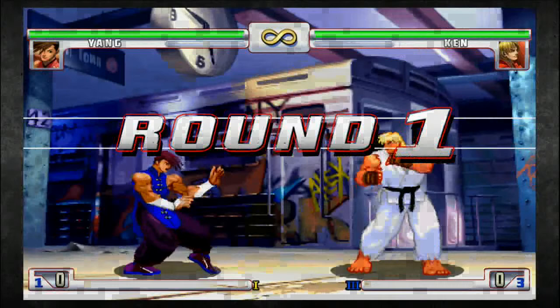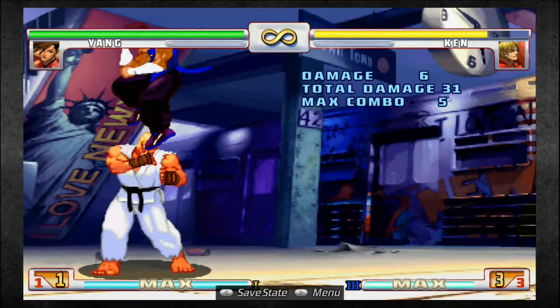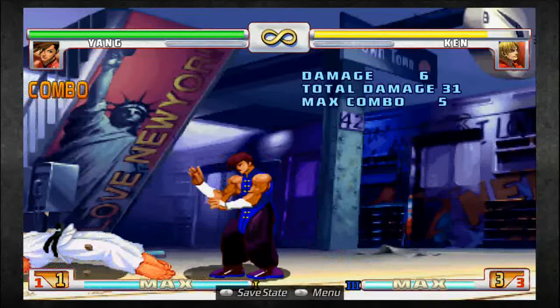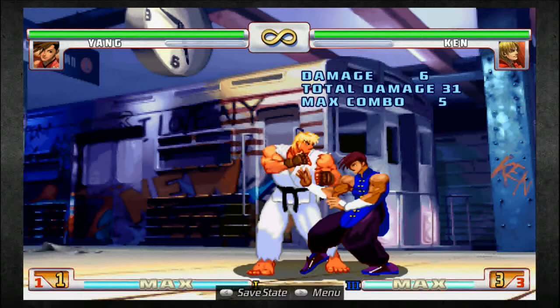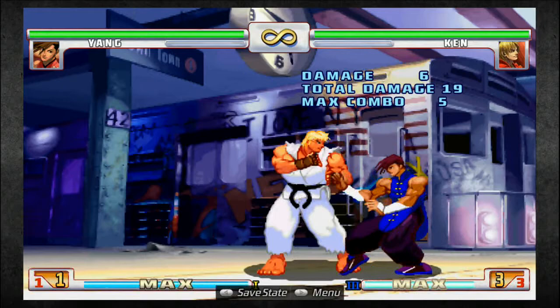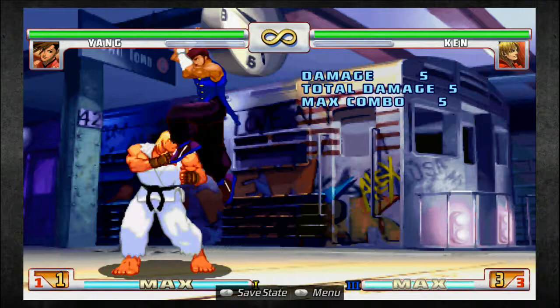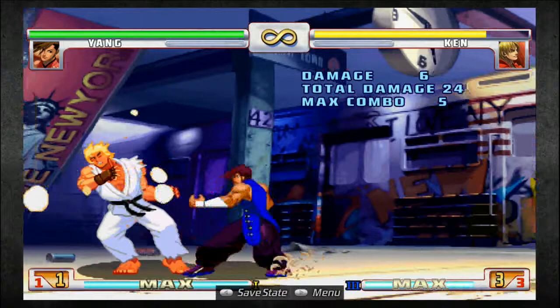Another bread and butter combo is crouch medium kick into EX slashes. I'll show you the stun levels that does later since there's no stun bar here. For some reason because of the button placement, you still have to option select so that even if you've pressed two buttons you don't get the EX part. What you can do is press the EX on the first wrecker, then you can actually press any punch button with Wreckers after that. So I'm pressing L1 to get that, then I can do jab Wreckers and get the rest of the EX combo.